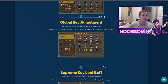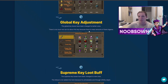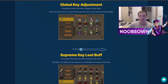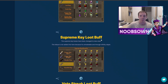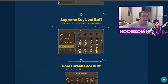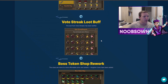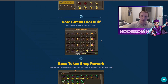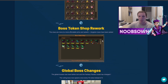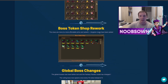The global keys have been changed to better ones. There's a mass amount of them in game so they can't make them super OP, but rewards have been buffed quite a bit. The supreme key loot has been buffed as well, and they've added more buffs to the vote streak loot — so if you vote every day you'll get some more rewards.